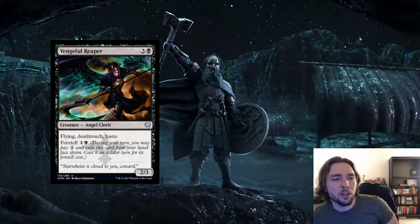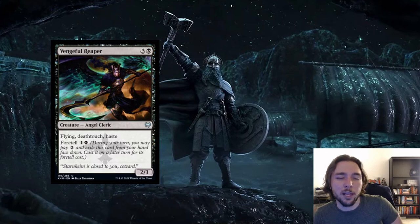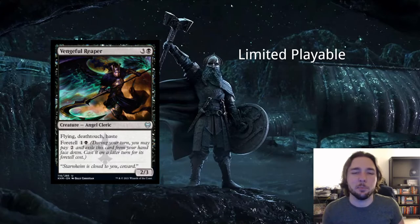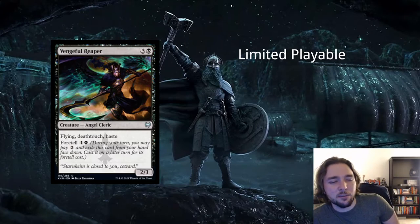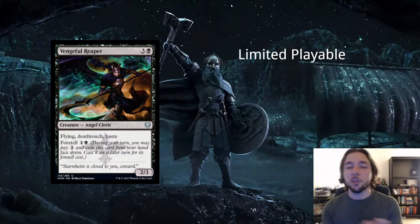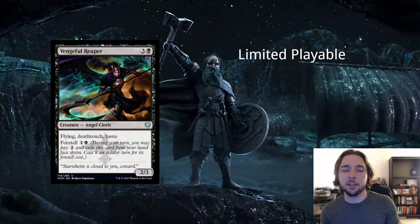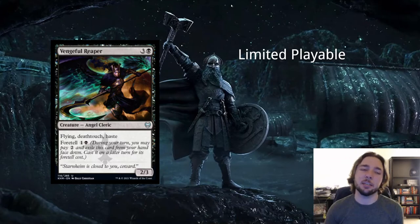Next card is Vengeful Reaper — 3 and a black for an angel cleric creature, a 2/3 with flying, death touch, and haste. It has Foretell — pay 2 and play it later for 1 and a black. This card is good in limited. In constructed it's too slow — paying 4 mana for a 2/3 with no ETB effect. In limited, though, this card is an all-star: flying gives evasion for 2 damage right away with haste, and you can keep it back as a blocker with death touch to challenge any big threats your opponent plays. Good in both attacking and defending in limited, but too slow in constructed.